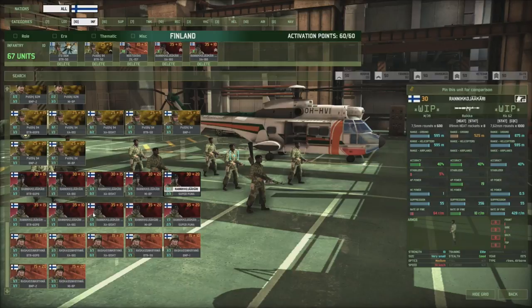Then we got the Raneniko Jakari, armed with the RPG. Nothing too special here, but they are elite. They have a 7.5mm round — bigger than most nations use — as well as a CQC and stationary machine gun. Keep in mind that as you're assaulting a structure you cannot use that machine gun, but the moment they get inside they can. The accuracy on that CQC machine gun is the same as their assault rifle, which is pretty good. Note, however, that the assault rifle only has a rate of fire of 64.